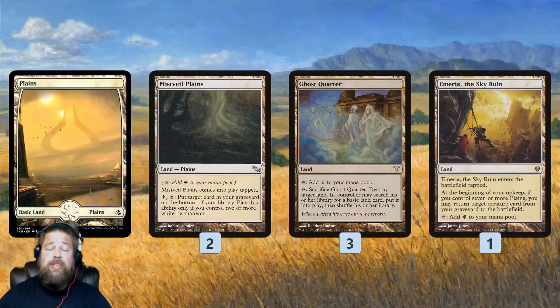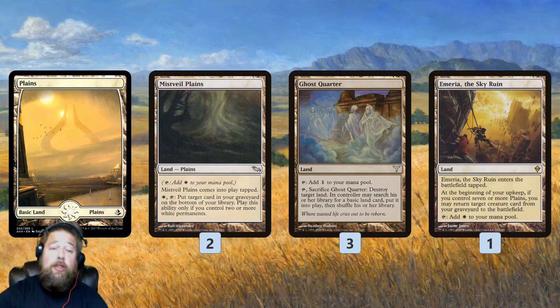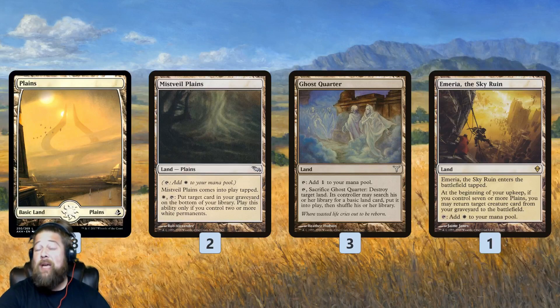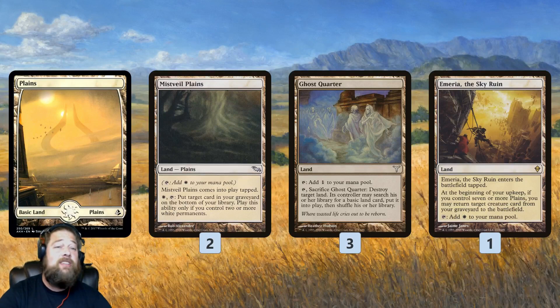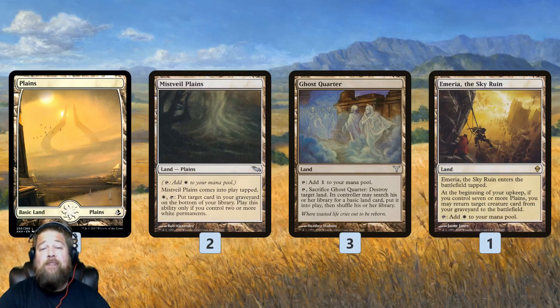Mana base-wise, mostly a bunch of basic Plains, a couple of Mistveil Plains — letting us put a card from our graveyard to the bottom of our library for one mana, working really well with Squadron Hawk for an infinite loop in the late game. Ghost Quarter to deal with Tron. One Emeria, the Sky Ruin — not an Emeria deck, but it's good value since we have 20 lands total. We'll eventually get to 7 Plains, and then Emeria lets us get back Martyr of Sands and other pieces that have died.